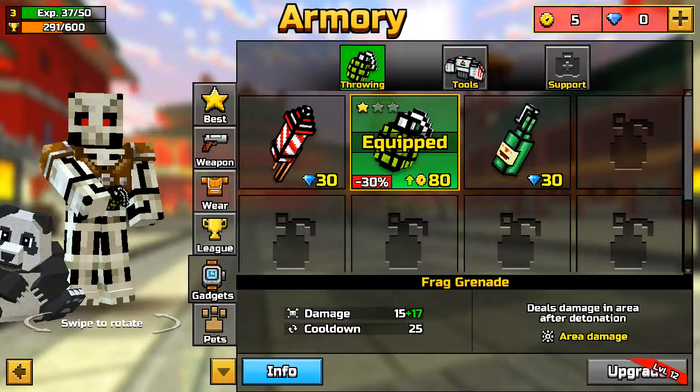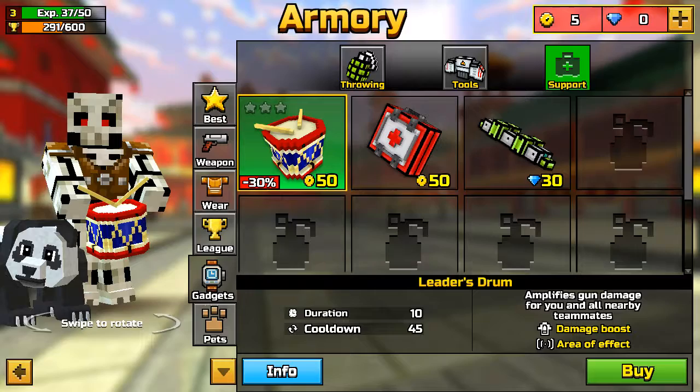This is gadgets. It's showing gadgets. And this is tools. I have bought this jetpack. I can fly in it. And this is for support.